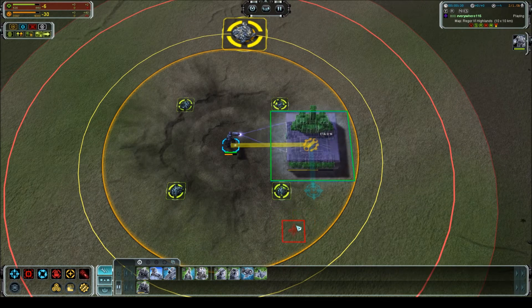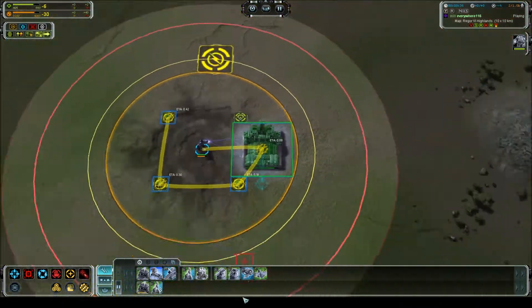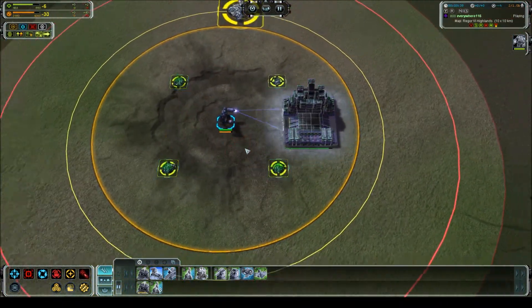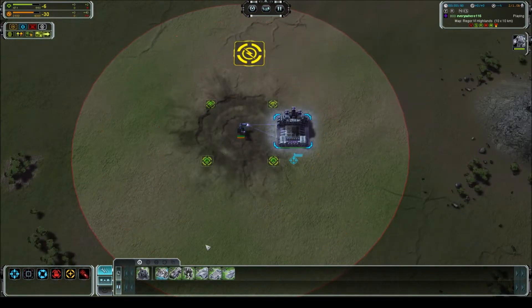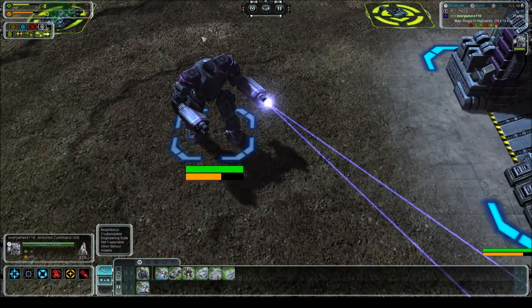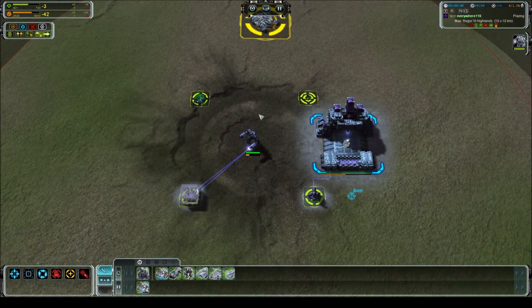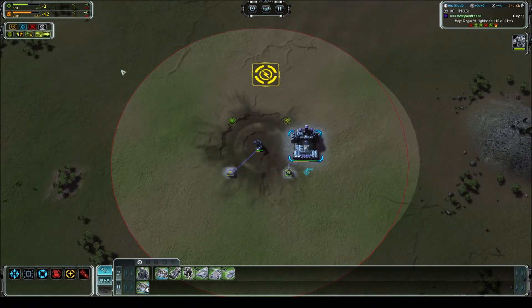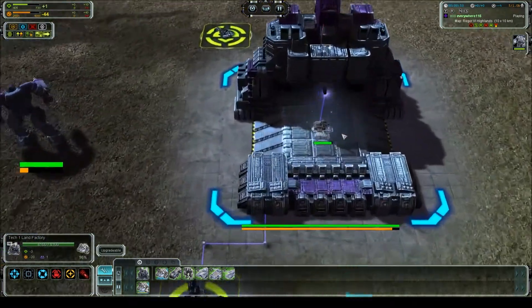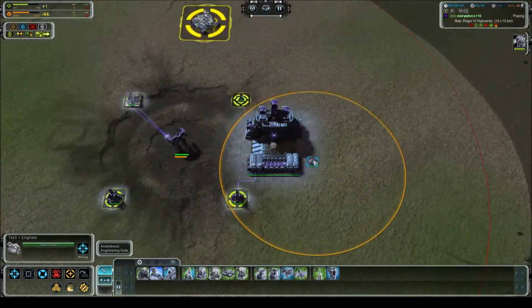So there are a couple of different changes from the game so far. Of course, it's a fully 3D game now — not that 2D stuff from the Super Nintendo. The first change you'll see is that you have this mayoral construction unit that will produce all your buildings for you, instead of selecting buildings from a menu and plopping them down. You also get secondary construction vehicles that you produce from your industrial factories.